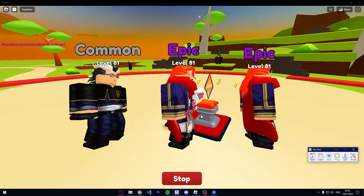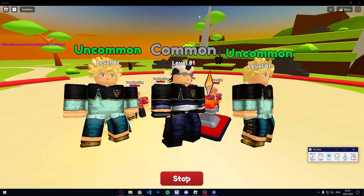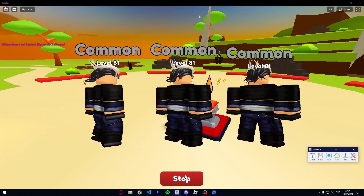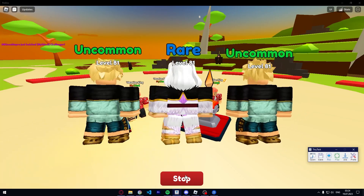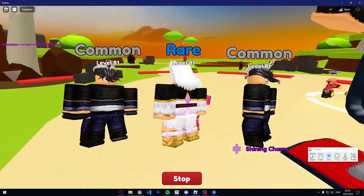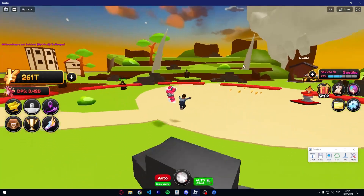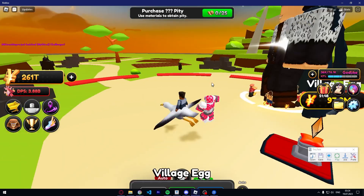One thing I forgot to mention: if you don't have auto-attack, just press on the mob or boss you're farming. I recommend using a private server if you have the option, because you get less lag. When a server gets older it stores more data — the server I'm in is 13 hours old — so just make a new private server for better performance.